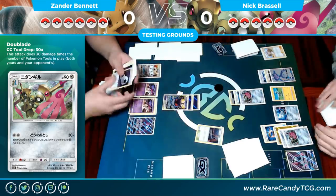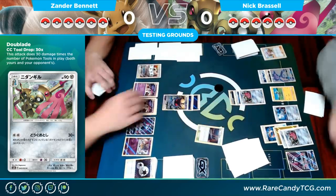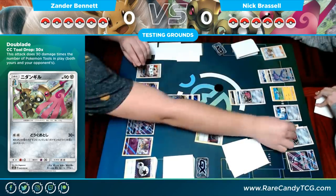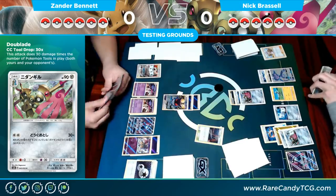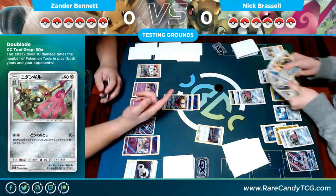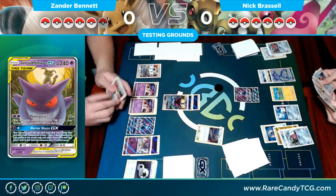I have to discard the Double Colorless, but the way retreating works is you have to meet the cost of retreating — so if you discard the Psychic and then the Double Colorless, the Psychic covers one cost and the Double Colorless provides the second. The game doesn't override that the Double Colorless provides for both. So I was able to move the energy off the Genesect onto the Giratina.